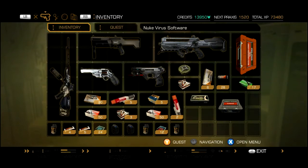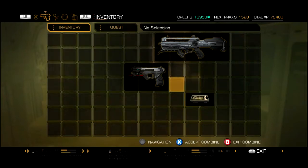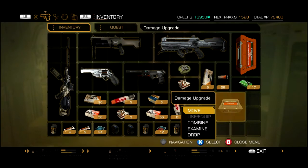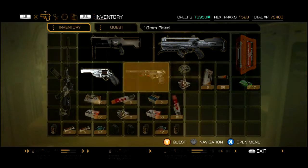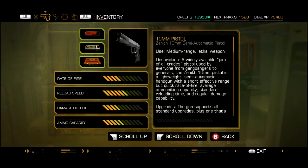Let's get to the main crux of this. I got myself a silencer — I've been waiting some time. Stick it on. Oh yes. What's this? A damage upgrade — stick it on the gun. This is getting more and more powerful.